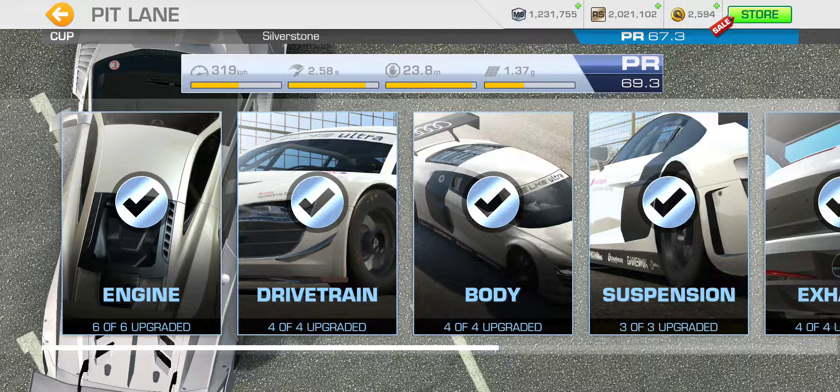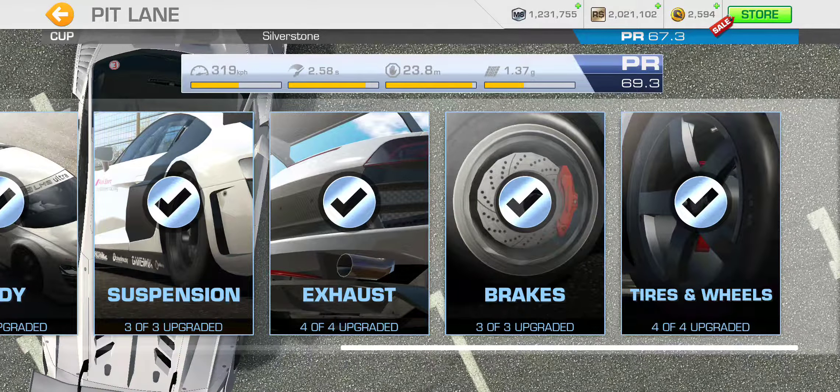I also have all this information in the description box below so you guys can check it out. I don't think you can quite get exactly 67.3 — I think you'll end up with 67.4 by getting five upgrades in engine and three in drivetrain. You have to max out body, max out suspension (which only has three tiers of upgrades for this car), get three upgrades on exhaust, max out brakes at three, and also max out tires and wheels for all four upgrades. That will cost you 394 gold and 1,089,500 racing dollars.